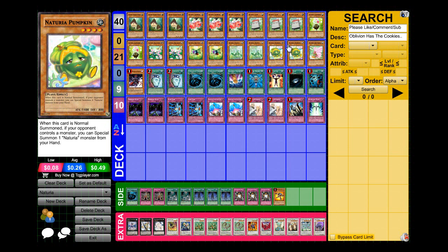I'm running two Pumpkin — I could actually see myself running three because it's such a good card. When this card is normal summoned and your opponent controls a monster, you can special summon one Nechuria from your hand. It's really good for XYZ and synchro plays and can save you from a dire situation, so I could see running three.